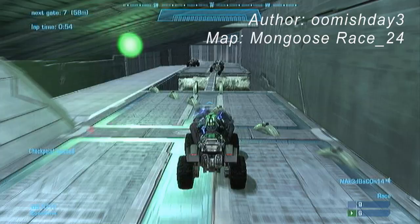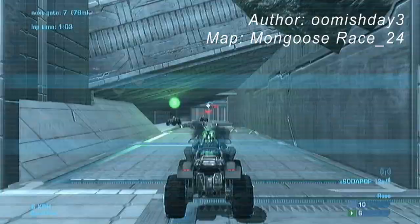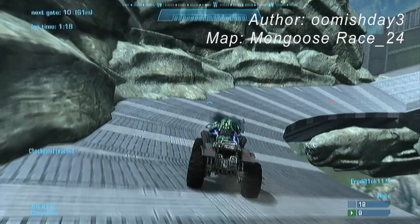It's hard to be original, especially because Reach has been out now for like a year and a half. I'm kind of trying to do that. This map has an unofficial name of Detour — you could call it that because it's got shortcuts. But Mongoose Race 24 — some of you don't like my lame names, but I've stuck with it for 24 races on this and 15 races on Halo 3, so I might as well stick with that.